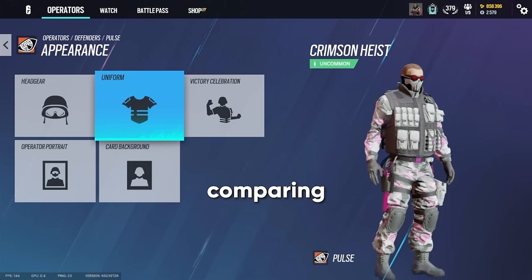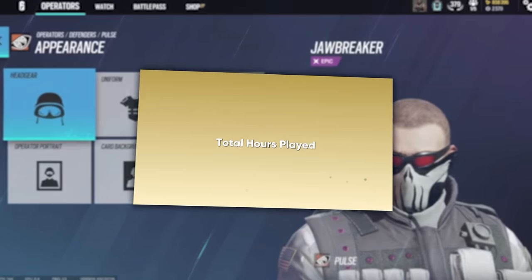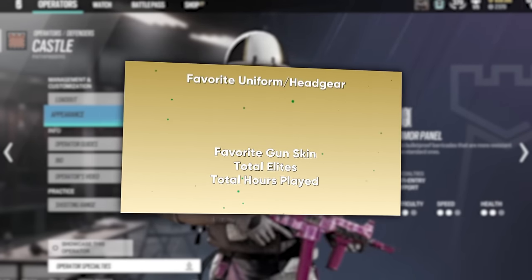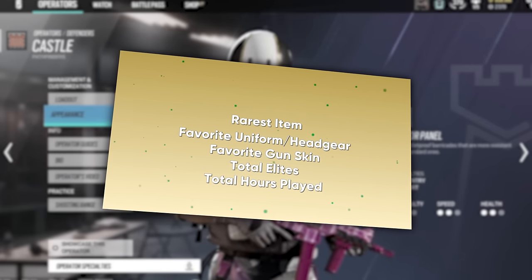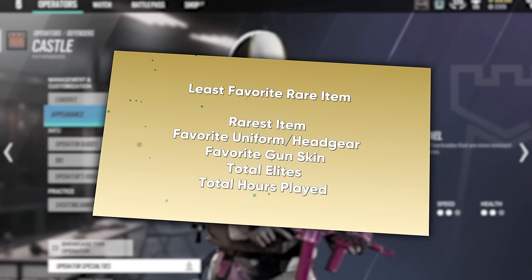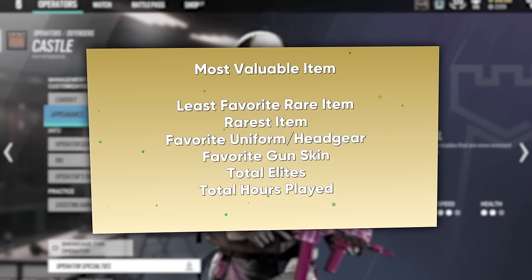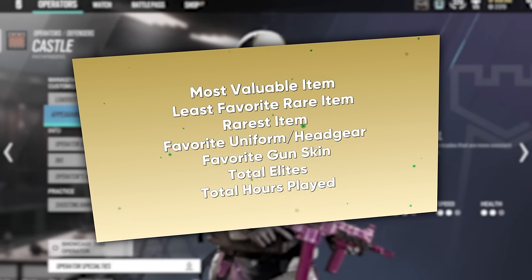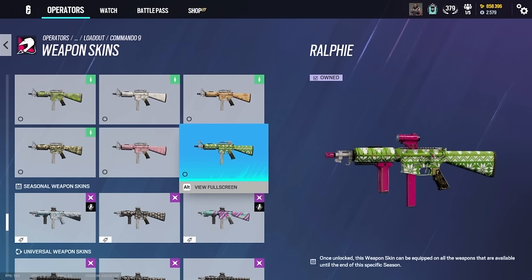So now I'm going to be comparing seven main stats on each account: total hours played, total elites owned, favorite gun skin, favorite uniform or headgear, the rarest thing they own, their least favorite rare item, and their most valuable item — what they could make the most money from if they were able to sell it. I thought that'd be interesting to throw in, especially since the R6 marketplace is in beta.